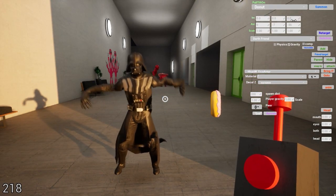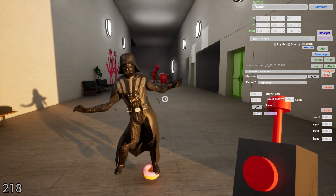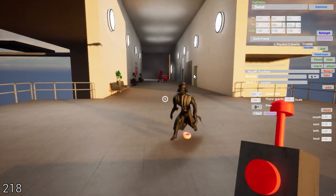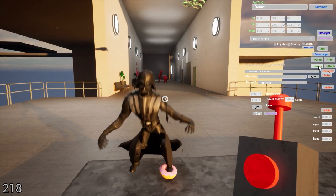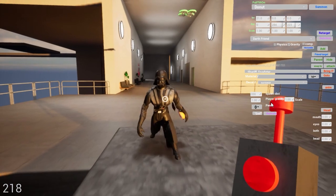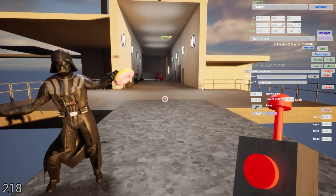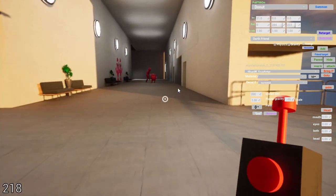Now you have control over where you want it, so you can kind of position it and push it on his foot — sort of. It's not actually attached to his foot, which is different from when you do Snap 2. If I figure out where his foot was and do Snap 2... okay, there's his hand. Now he has a donut in his hand. I hope that clarifies the attach a little bit — it's a little wonky sometimes, but hopefully that gives you an idea of what it can do.